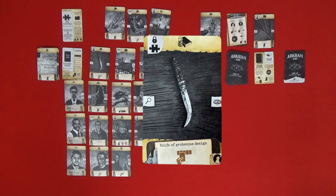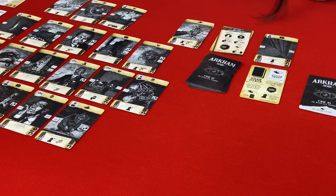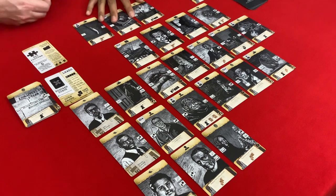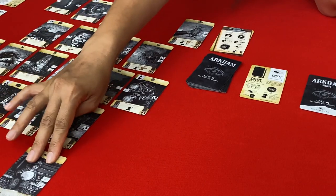We have a puzzle and artifact card — the Knife of Grotesque Design. Let's discard one from our hand and take that one. We can't play it anywhere yet because everyone needs the interview symbol — we're in trouble there. The Object from Outside unfortunately gets discarded as a time penalty — that's our fifth time penalty, so we get a new victim card.